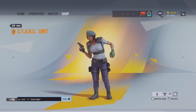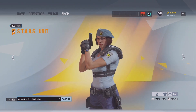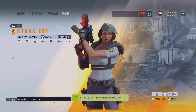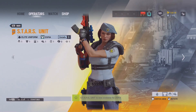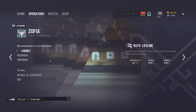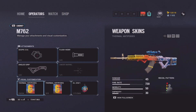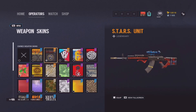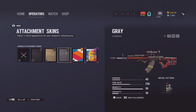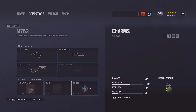This time it's the second Zofia elite skin and the second crossover elite skin we've had in the game. This is the Jill Valentine slash Stars Agent elite skin for Zofia - a crossover from the Resident Evil franchise. Zofia is meant to be Jill Valentine, a member of the Raccoon City police force from the fictional world of Resident Evil. This is an official crossover with Capcom.